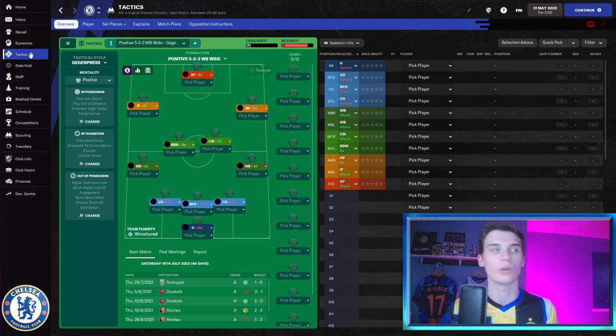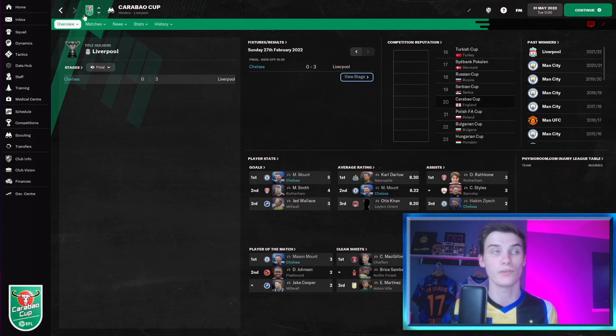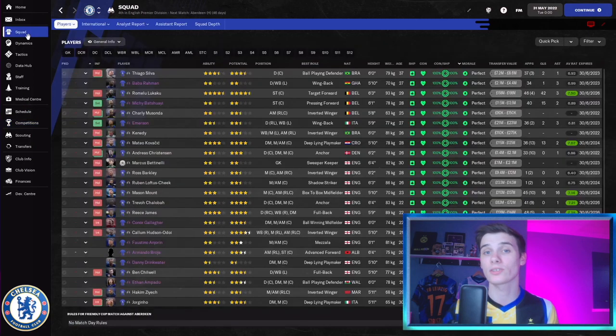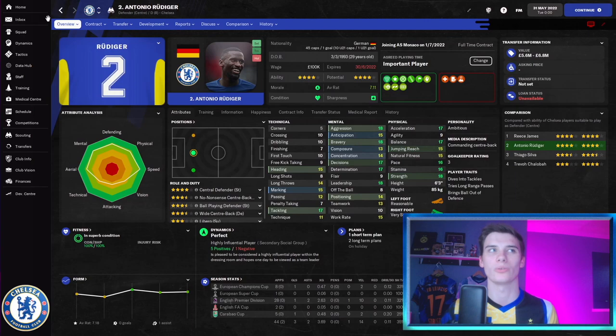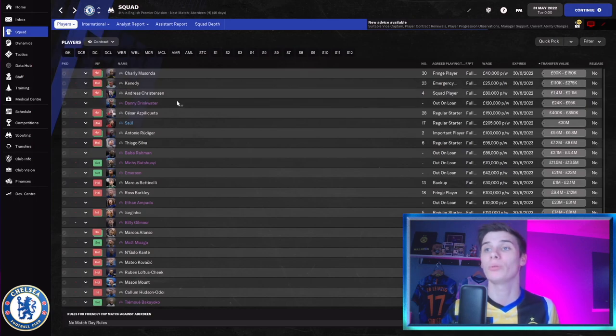With a new ownership in charge, Chelsea have had a decent simulated season. They won the Super Cup, much like in real life. They were runners-up in the Carabao Cup, losing to Liverpool — much like real life as well, except this time it wasn't Kepa missing a penalty. We also got knocked out in the FA Cup quarter-final, got to the first knockout round of the Champions League, and finished fourth in the Premier League, joint with Manchester United on points. One big feature of this Chelsea season is player contracts expiring — Christiansen, Azpilicueta, Rüdiger, all about to move to new clubs.